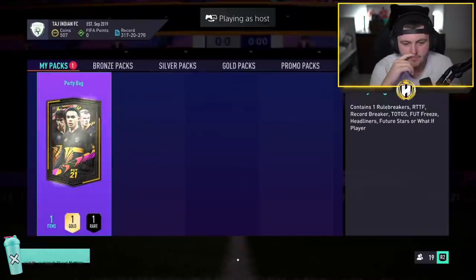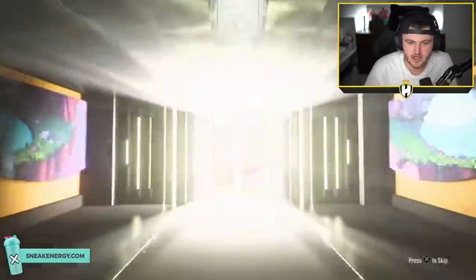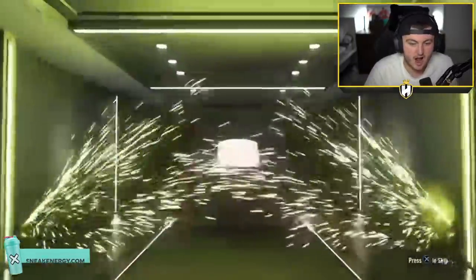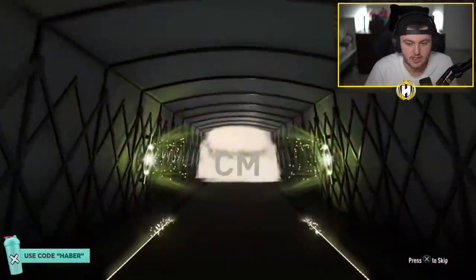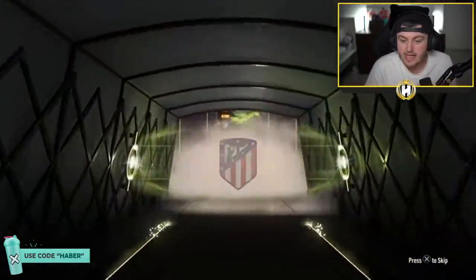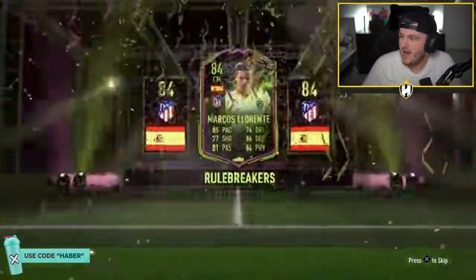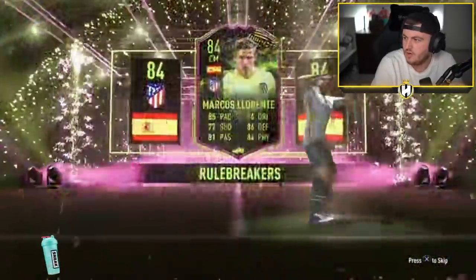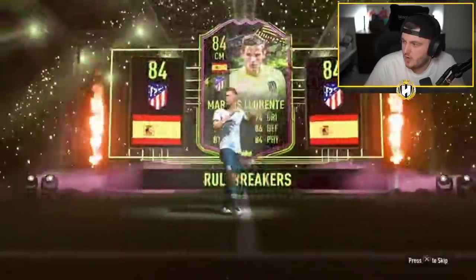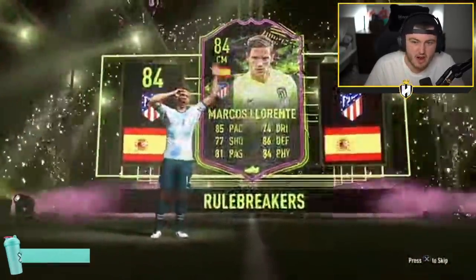Next one - the internet is a little bit ropey so we're going to hope it holds out. It's a walkout. I have no idea what card this is - I think it might be another Rule Breaker. Spanish, centre mid - is that Marcos Llorente? That is a good card, might not be the most valuable card in the world though. Marcos Llorente - 170k. That's all right, not too bad.